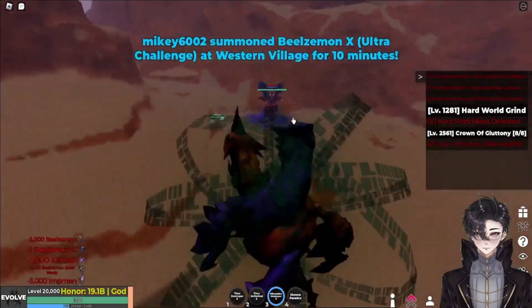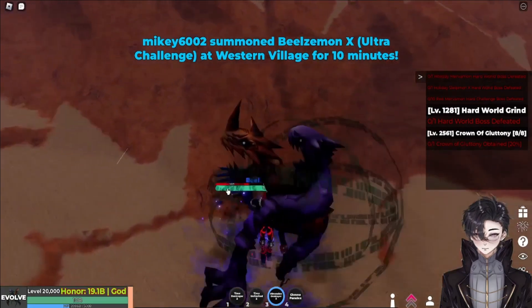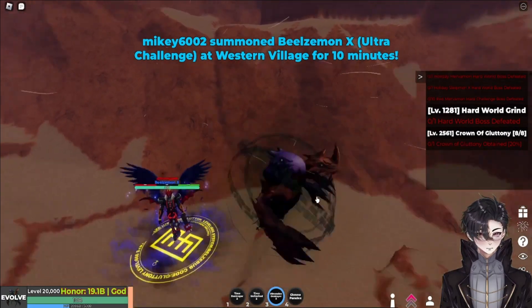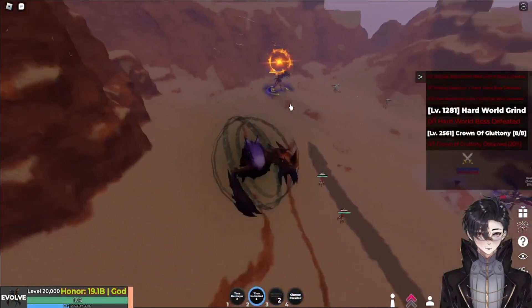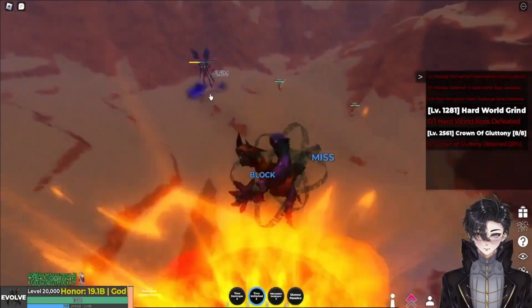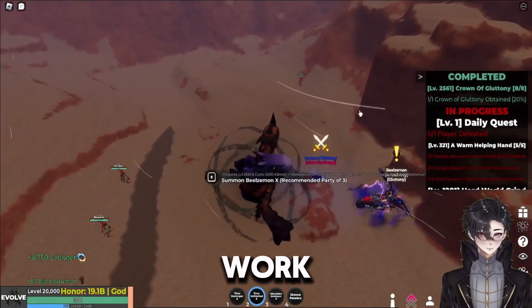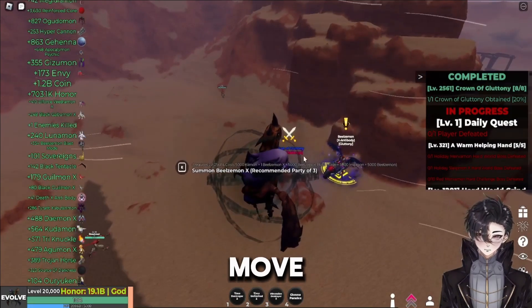Okay, let's summon him and use a less powerful move. It is Biozomon X. I'm just so confused. Let's try a less powerful move and do another. It worked now — I guess we can't use a one-shot move.